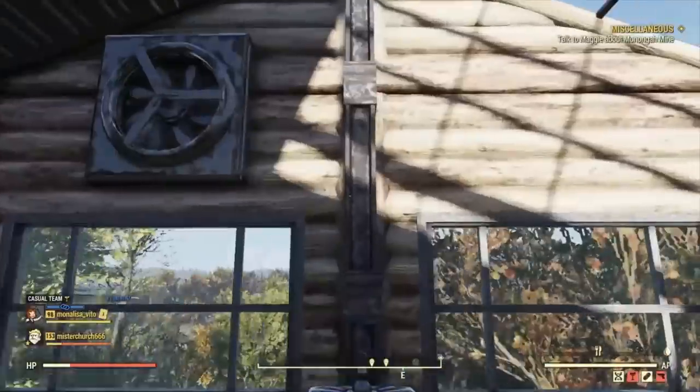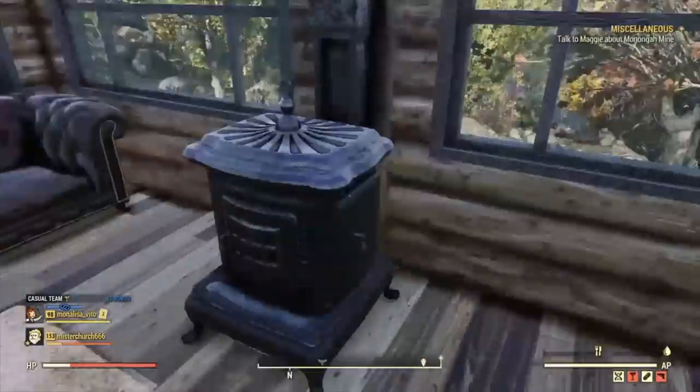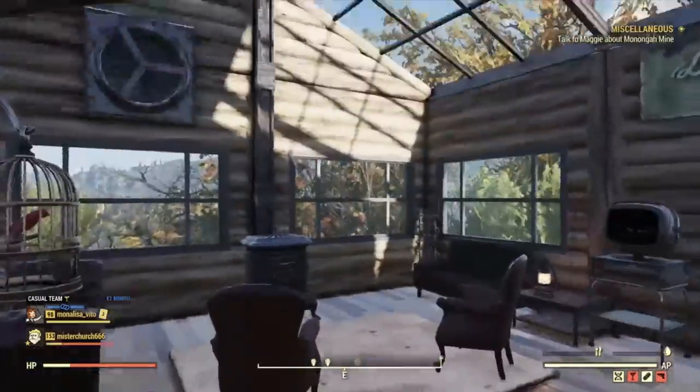Over here I have this flue that I built using the same poles that we had before. Just take that one out, put that in, then take this one, then put it there — obviously.